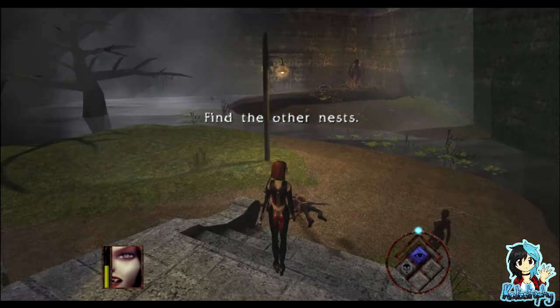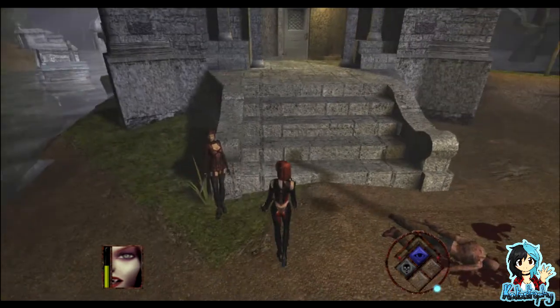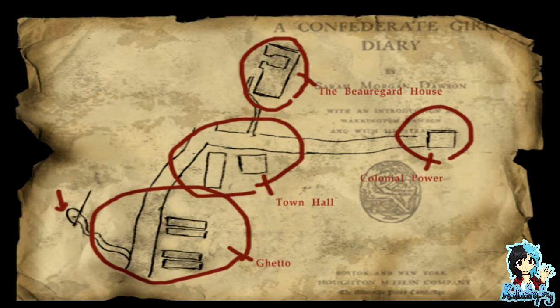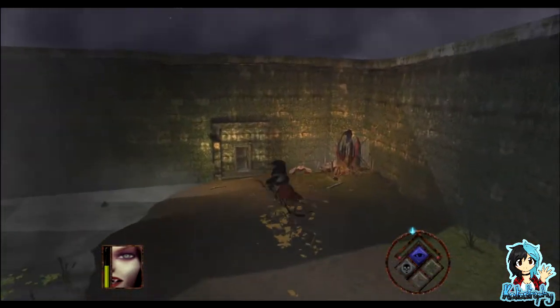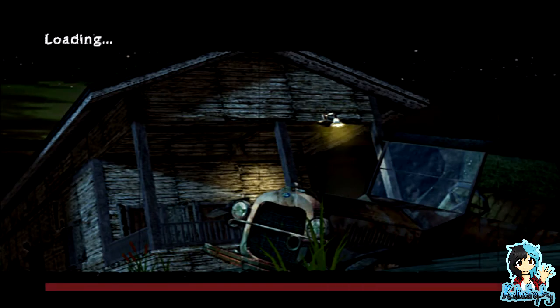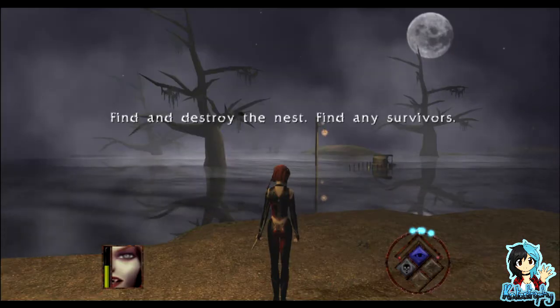Oh, everything's red — oh it's because I'm in blood rage mode. I'm going to need to press the right button. This map — I'm not entirely sure how to read this. I'm going to guess — okay, so I've got to go through the door. Is that what you're saying? I like how the game is like 'hey, you should save now.' Find and destroy nests. Find any survivors.